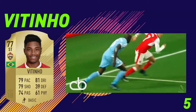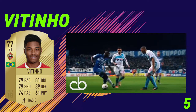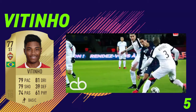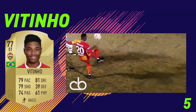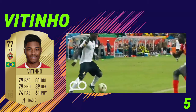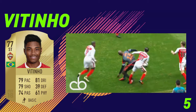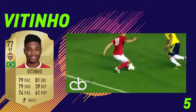In 5th position, we have Vitinho from the Russian League. The reason I think he's going to be so cheap is because he's only 77-rated and plays in a league that not many people use. He does have Brazilian nationality, which means he can link up with quite a few other skillers, such as Ilsenio and eventually Neymar in the later stages of the game. I think Vitinho is going to be very cheap, probably around 1000 coins when the game is first released, so I definitely recommend you go and pick this card up.